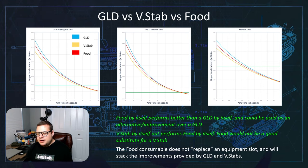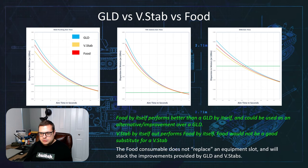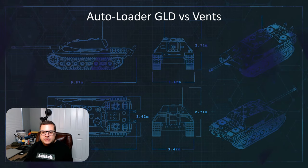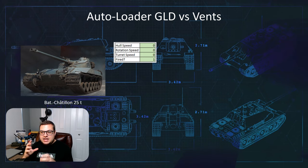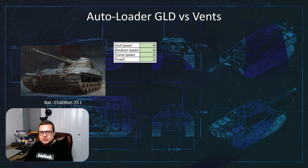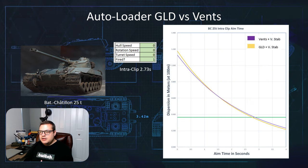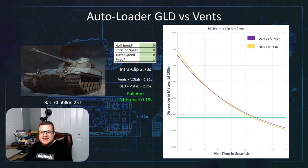There's another point in time where I was confused on which piece of equipment to use on a specific vehicle, and that would be an autoloader. So how does an autoloader work when you're combining gun-laying drive and vents? If we take the tier 10 BatChat 25t and say he's not moving, not turning, and not moving his gun — all he does is fire — we're only looking at the penalty for having fired the dispersion penalty on that. This is the graph of how it would look. If we look at this graph and know that his interclip is 2.73 seconds...